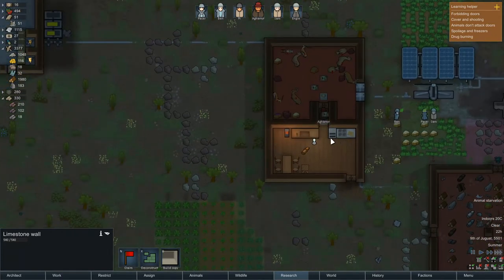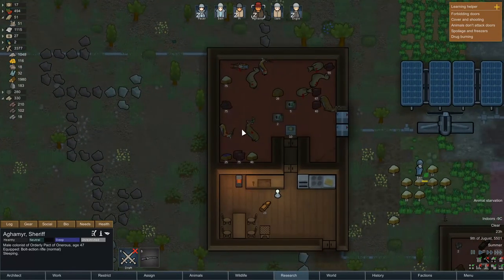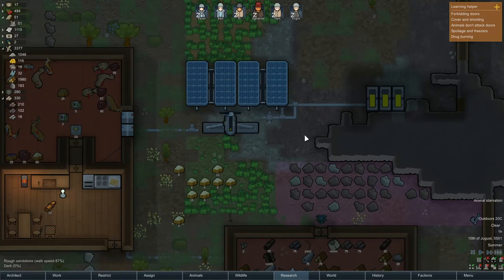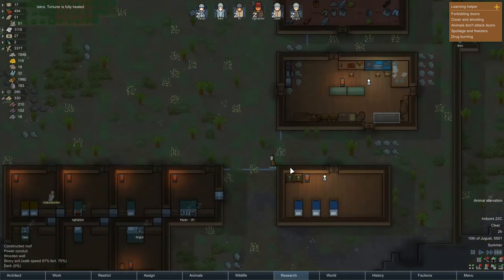Social going, getting some more food would be nice. Agamir, if you when you wake up actually did some butchering — but we do have a lot of meat so that's not an issue. How is our battery situation? It is going down very quickly because we have no wind. Not sure it's going to work throughout the whole time.